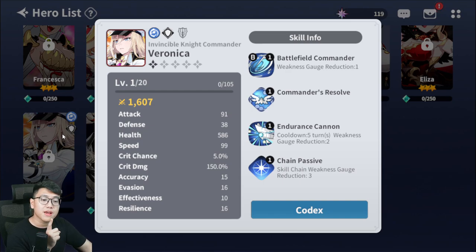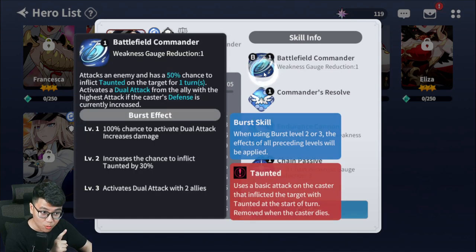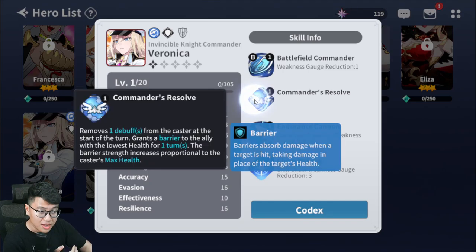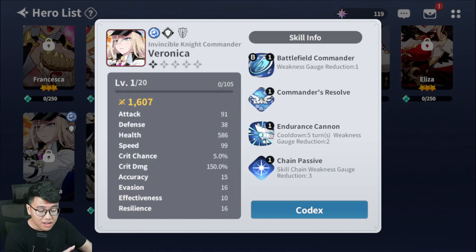So Veronica can be a very good starter option as well. She's like the opposite of Valentine. She has a taunt, and skill 1 also does a dual attack with an ally if she has a defense buff. Her kit already covers defense buff, and she can also self-cleanse and grant a barrier to an ally. So she's a great tank.